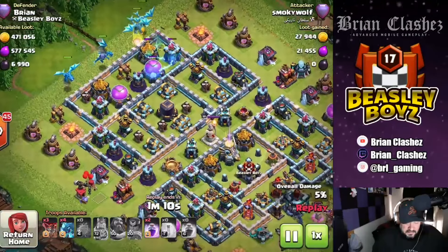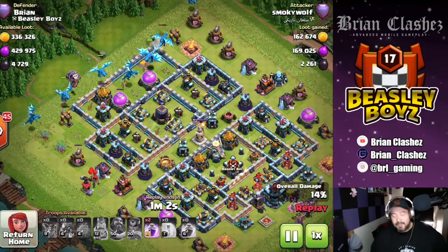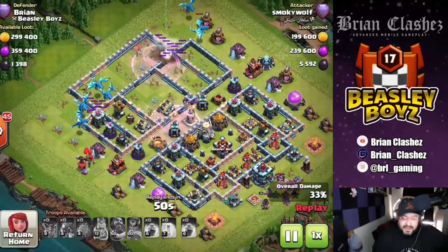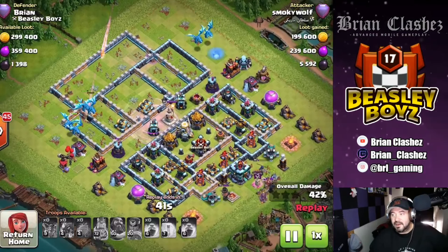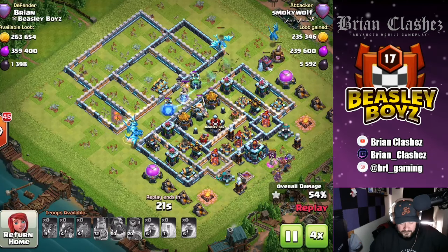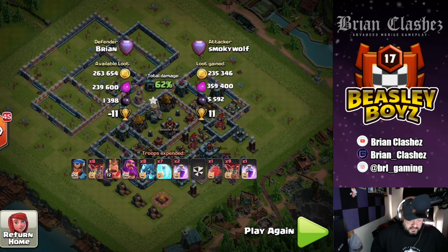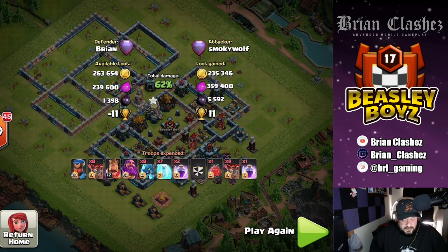He notices he's going to get nothing from the front, so he comes from the back side of the base. This is Legends League, folks — not Champions, Titans, Crystal, or Masters — this is Legends League. He only gets the outside buildings, gets only half my loot. I lose 11 trophies, 62%, but that was hilarious — he got nothing coming to the town hall, nothing at all.